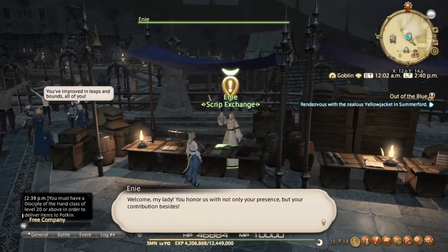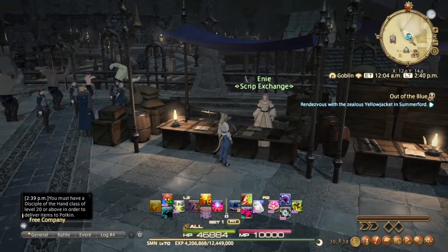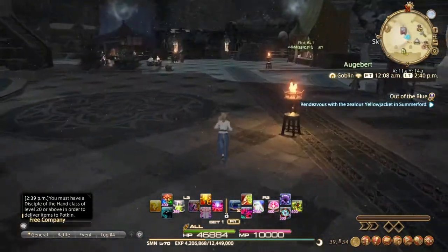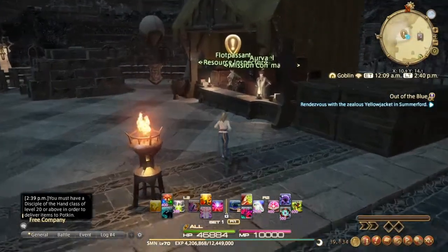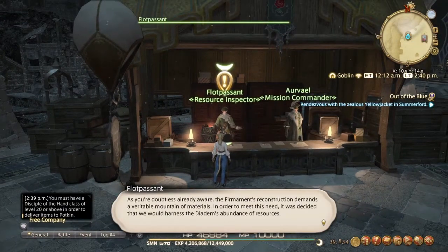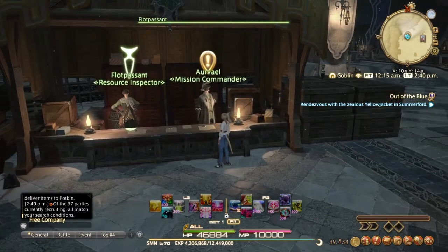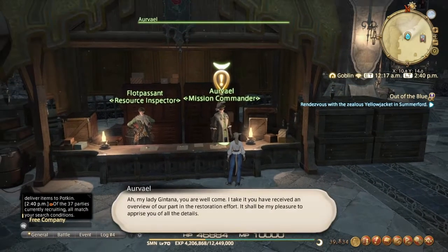Just keep doing the quests, keep going to the little quest markers, and make sure you talk to everyone because that's how you unlock the Diadem. Once you talk to those two NPCs you should be able to come over and talk to this guy over here — he's important to talk to as well. Not only will this unlock the Diadem but it also unlocks a way of appraising stuff you've gathered in the Diadem.